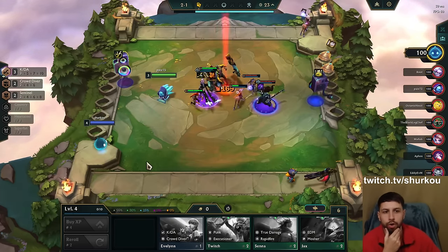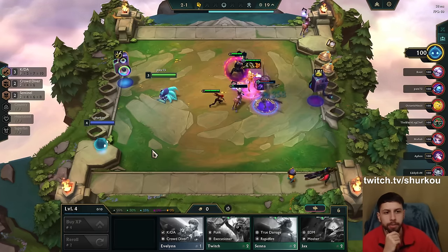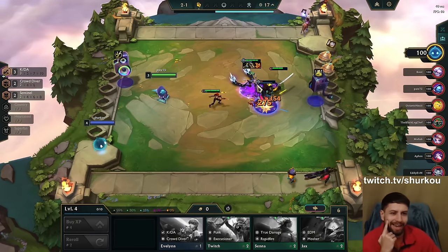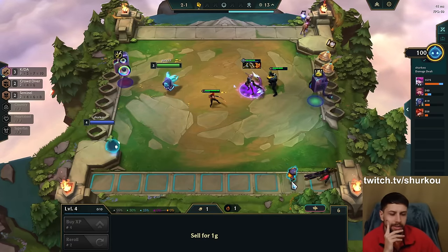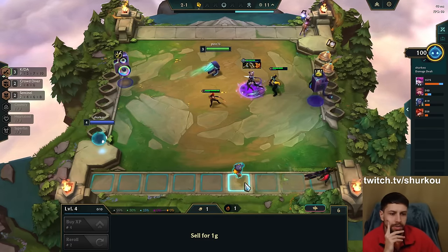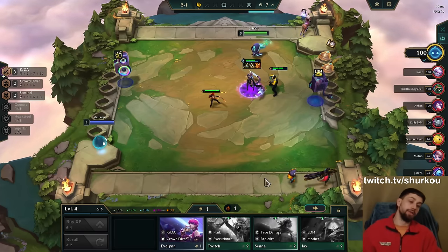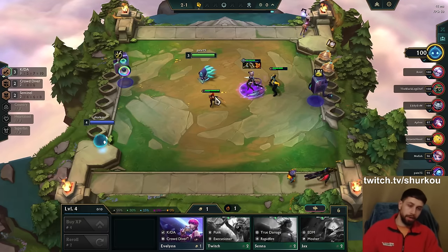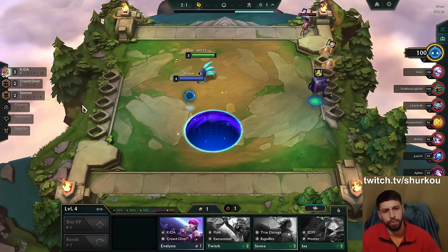Usually you would want a Corki headliner, a Jinx, or an attack damage headliner. But it is what it is. I do want to double this girl, but I don't think I can sell Cannon — Cannon is too good. I wanted to play Katerina to get Crowd Diver, so I think this is pretty much what we gotta do.